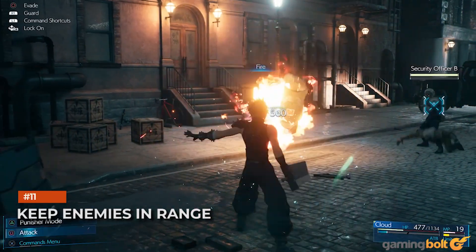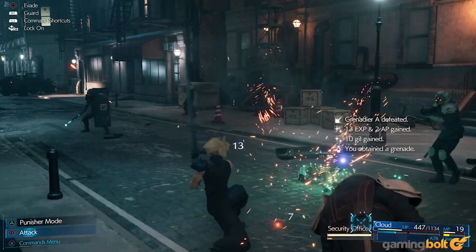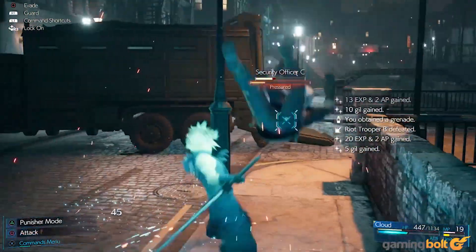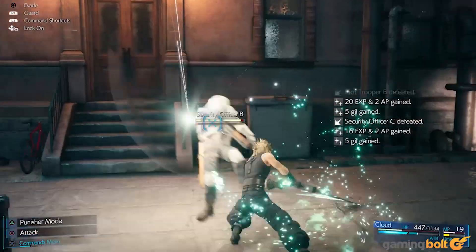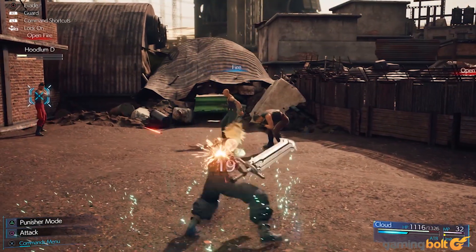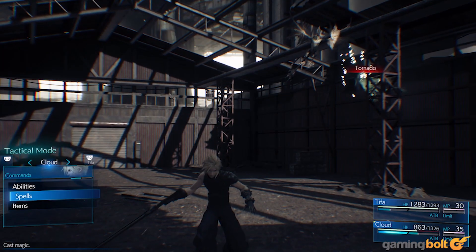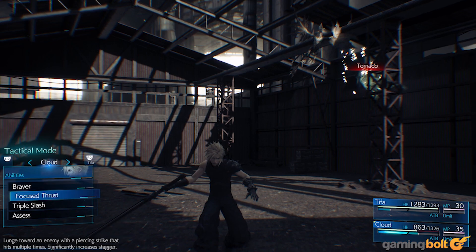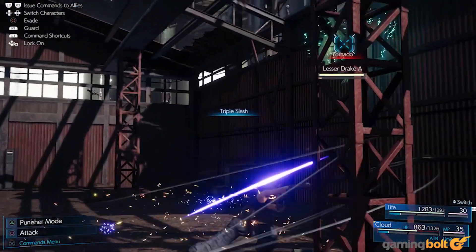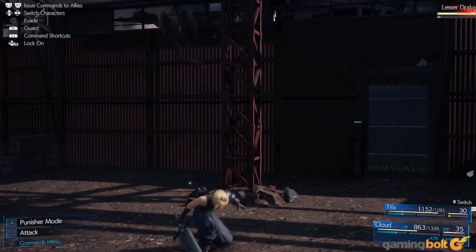Keep Enemies in Range. The ATB gauge is your bread and butter in Final Fantasy VII Remake's combat, and one of the things you'll be spending it on is abilities. While using these, make sure your targets are actually in range or your attacks won't land and you'll have wasted your ATB. It's not an issue for some abilities, but others — like Cloud's Braver, for instance — need your enemy to be in range. Otherwise, you'll just be unleashing a really flashy move on nothing but air.